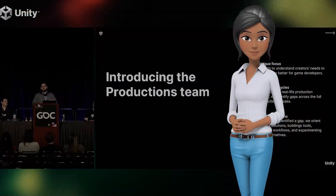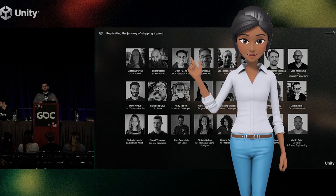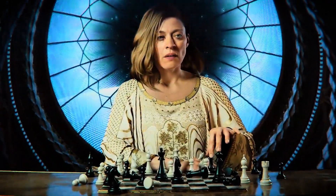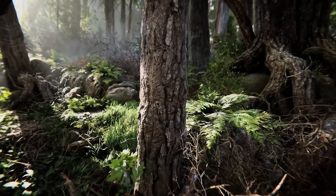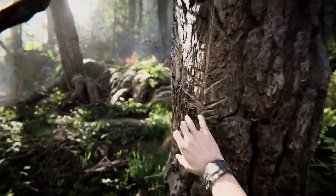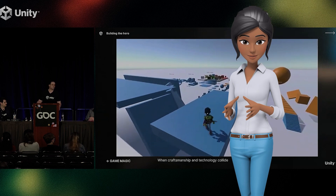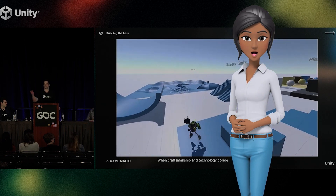Unity has stated the team developing Gagea only consists of 15 creators spanning an array of talents, including programmers, artists, designers, and producers. Additionally, unlike many of Unity's tech demos and public projects of the past few years, the Gagea team is not bound to any specific product or feature, allowing them to gain a greater perspective into the challenges that indie and small to mid-sized studios face while trying to successfully ship or publish games.